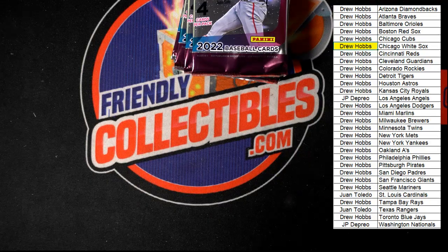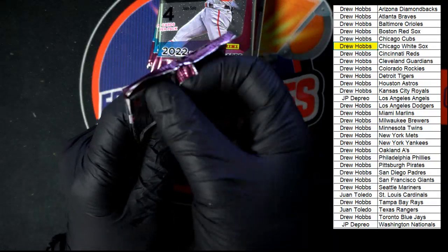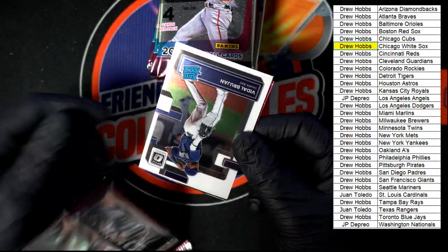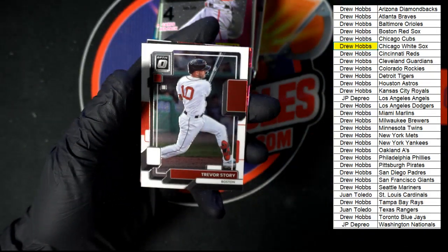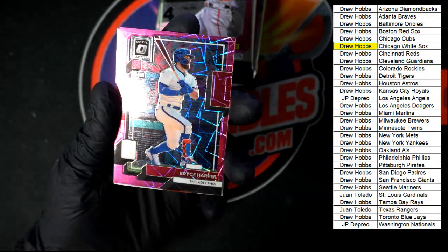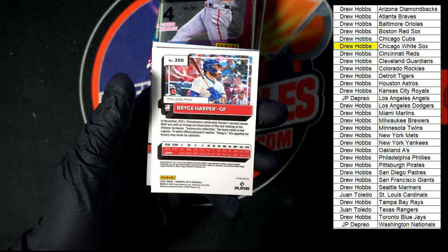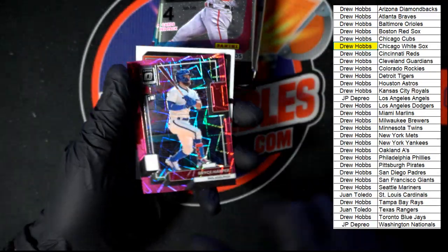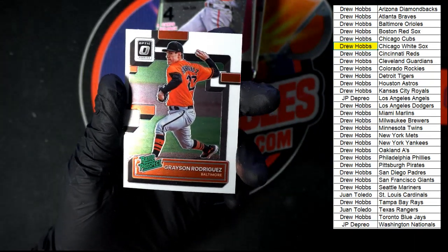I'm really liking these Mythicals — I really, really like those. But I also like Optic a lot. Let's get something big. We got Brujan Rated Rookie. Trevor Story for Boston. Nice Harper for Philadelphia right there — numbered 185 of 249. Very nice on that Harper. Grayson Rodriguez Rated Prospect.